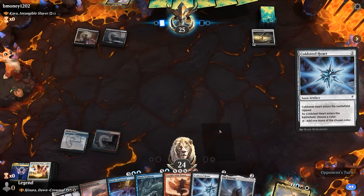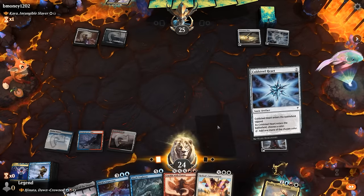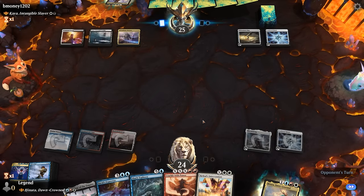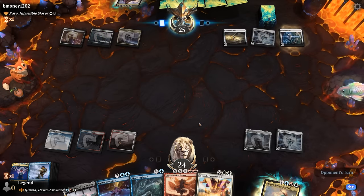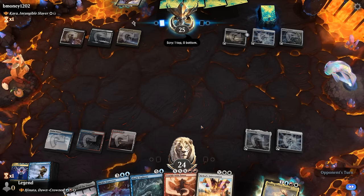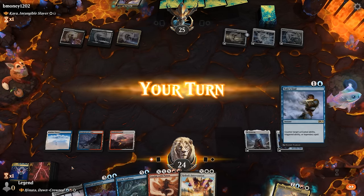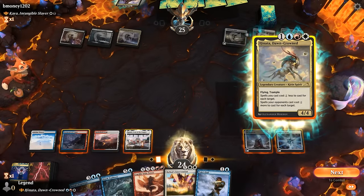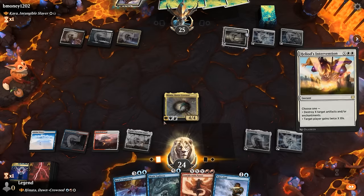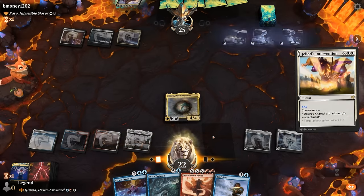A Hedron Archive appears — Heliod's Intervention is getting better and better. The question is: can we play Hinata and still cast it? Looks like we can. We play Hinata and then cast Heliod's Intervention with X equals three, taking out three artifacts. That was satisfying.